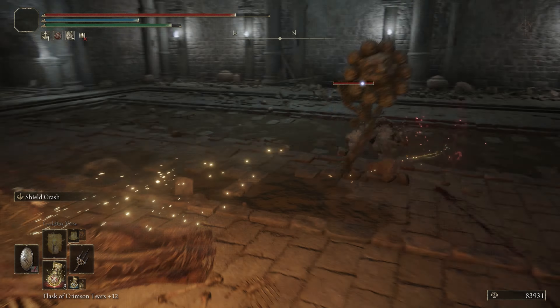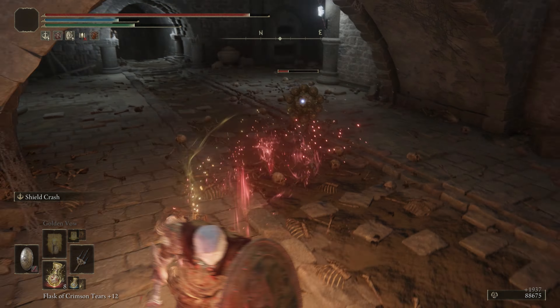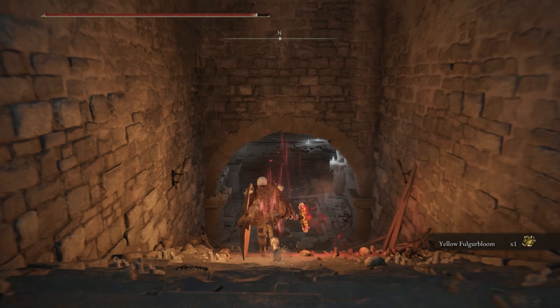This first room has a trap, so what you're going to want to do is get close to it so that it slams down, and then right after it hits the ground you can run past and start attacking the first enemy. The second one will show up shortly after you start attacking the first one.